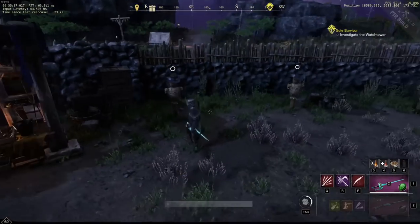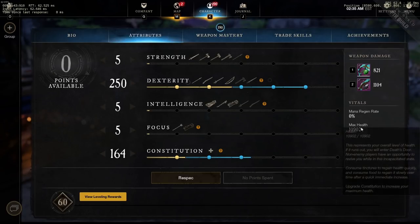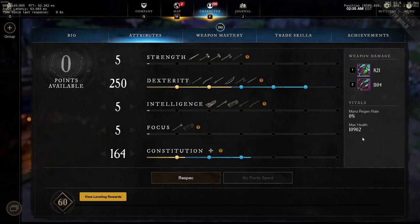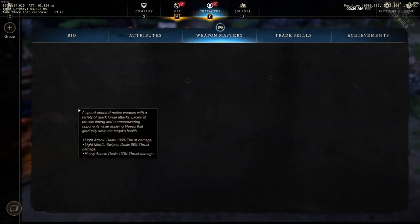For stat allocation, you want 250 Dexterity and everything else into Constitution. You generally want to have over 10,000 HP for this build. You can go lower HP if you're confident and good at timing your riposte, and depending on the content you want to farm you could do no Constitution at all, but I don't recommend it because part of the build is having high sustain so you can just mash Flurry over and over.